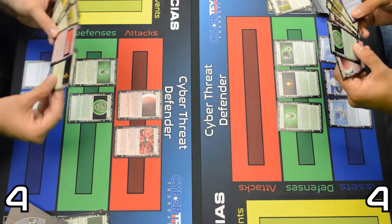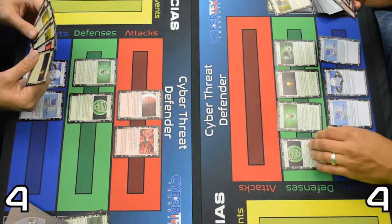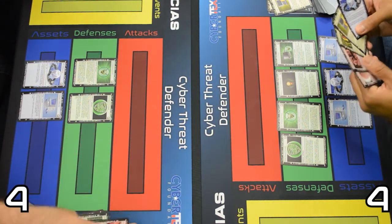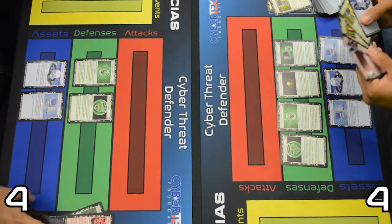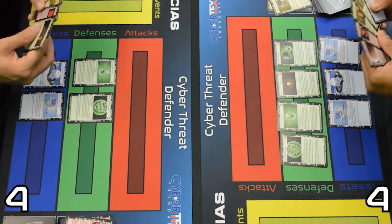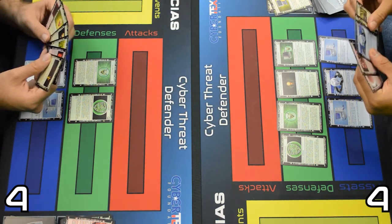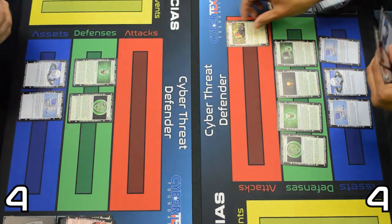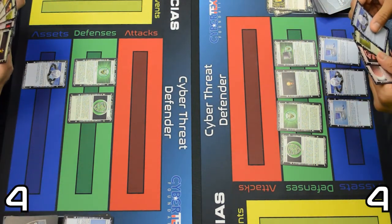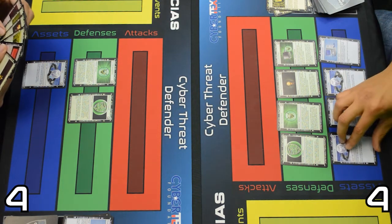Both of those are attack denial cards, so I'll play my host-based firewall now and remove both of those cards, which will cancel out the effect they would have had on me at the end of this round. Then I will also play a hardware failure and remove your other desktop computer. And I would like to play my ISP connection. Those are my three cards.